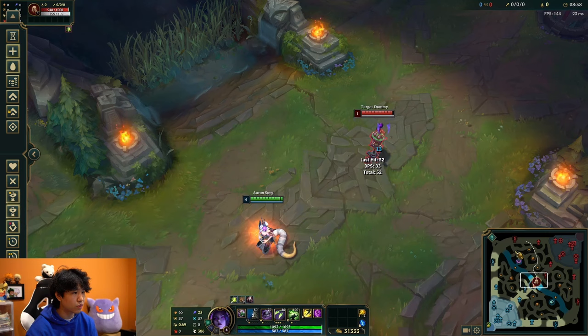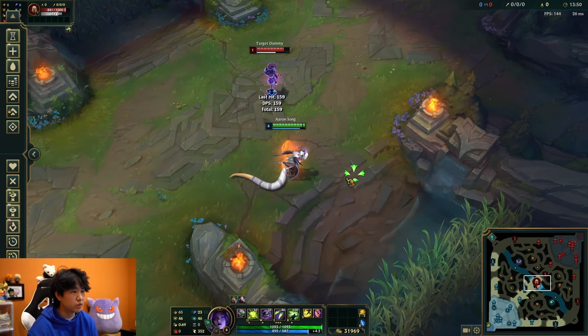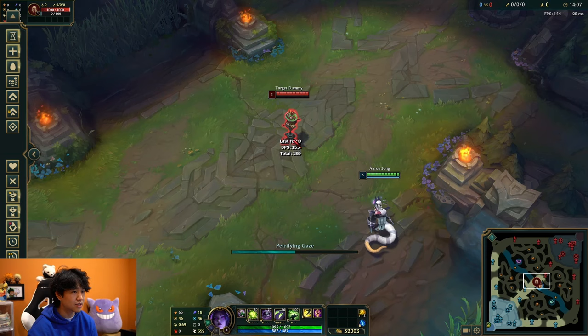Here's a good tip about how Cassio's ult stun works. Most people know that enemies facing you get stunned, but some don't know that as long as the front half of the enemy model is facing you, it stuns. So even hitting someone at a slight side angle will still stun — people will be confused saying they weren't even facing Cassio. But if you do it at a pure side angle, it won't stun. You still need to be at least a little bit in front of them.